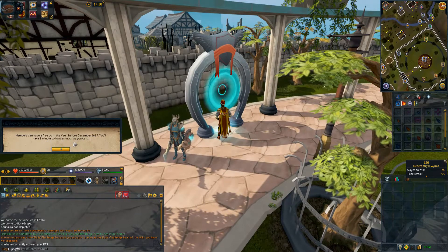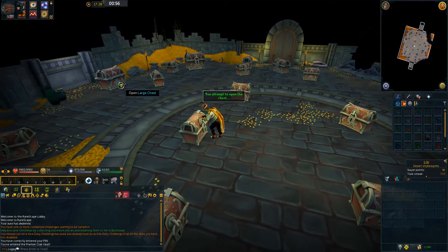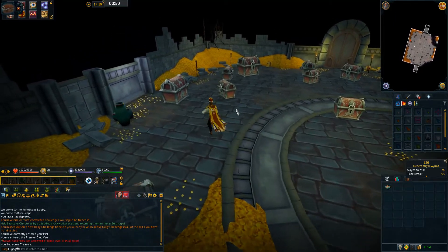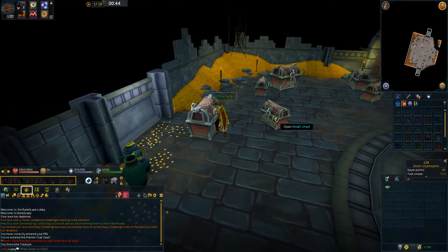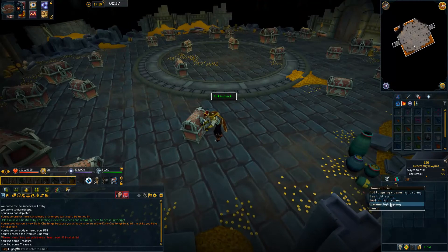Non-Gold Premier Members can access this D&D for free once, at the west end of the Grand Exchange in Varrock. The idea is that you're placed in the center of an open area and given one minute to open as many chests as you can. There are four sizes of chests: small, medium, large, and huge, whereas the bigger ones give better rewards but also take longer to open. I decided I'll make a quick video detailing this D&D a little more, so click the card at the top of the screen to see more if you're interested.